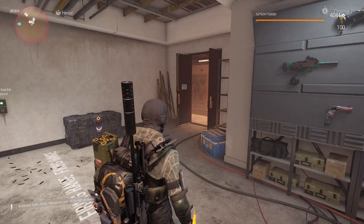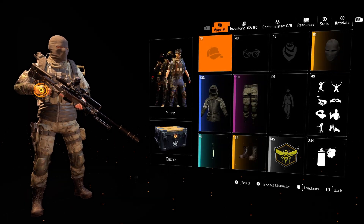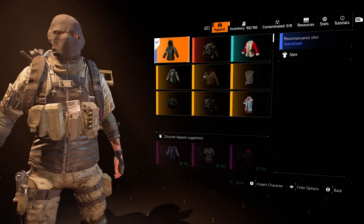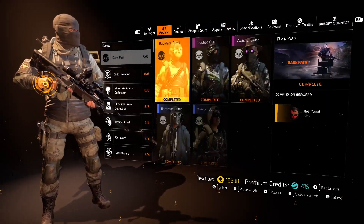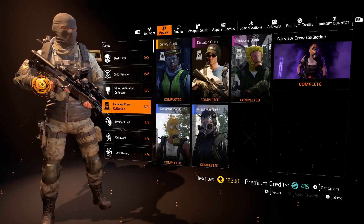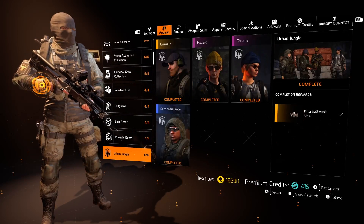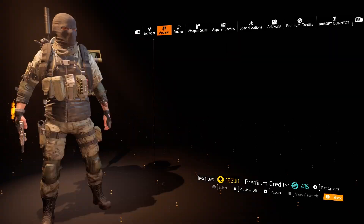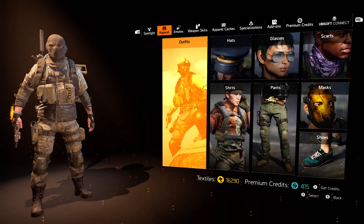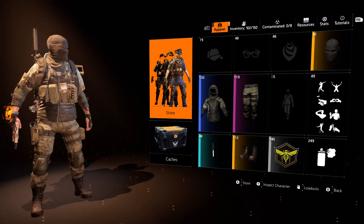If you stuck around to the end, I've got a bonus for you — the fashion show. We've got the Reconnaissance shirt, which you can get from the store — it's part of the Urban Jungle collection. For the pants, we're running the True Sun's pants, which are part of the Invasion collection.